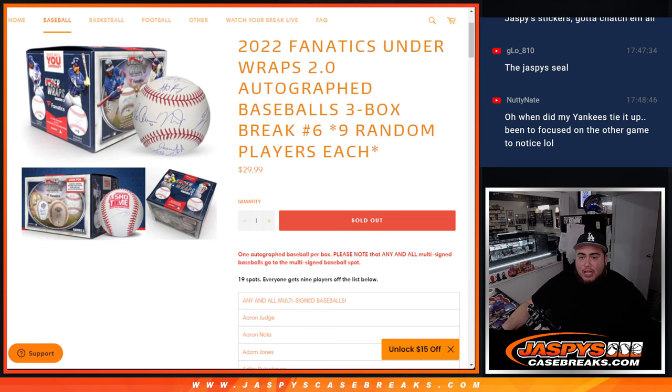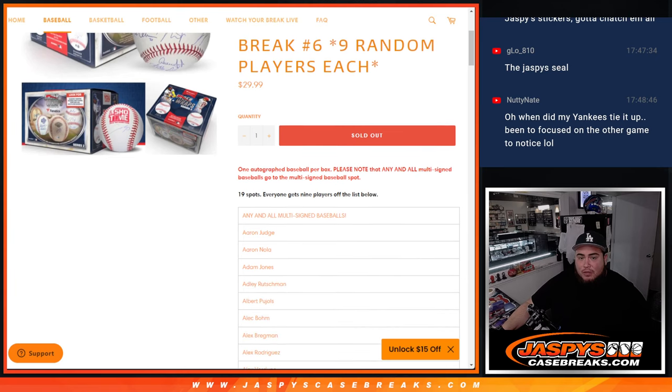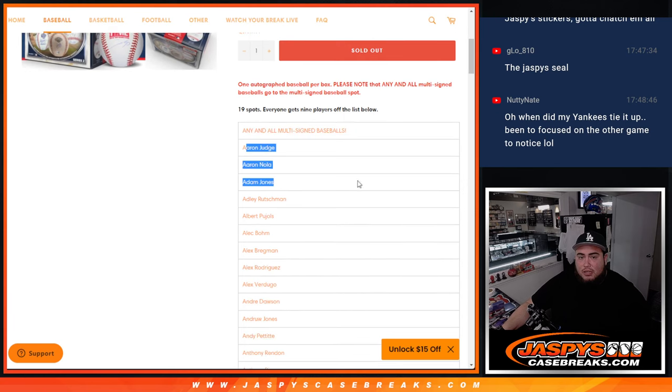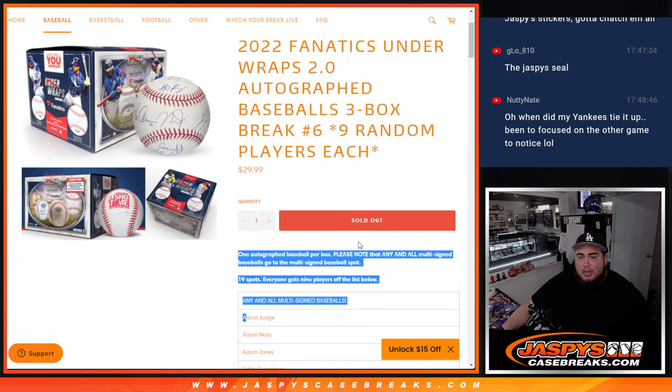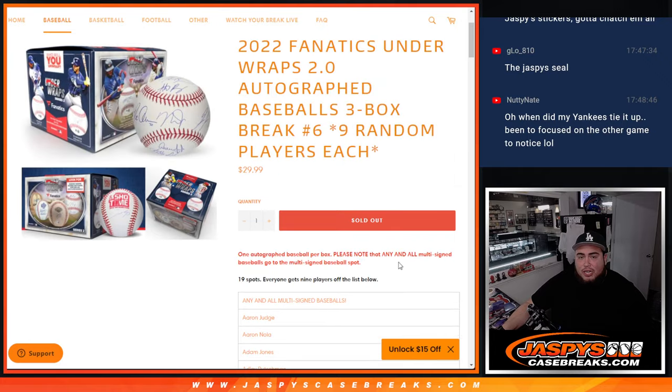Please note that any and all multi-signed baseballs will go to the multi-signed baseball spot. So there are 171 spots in the checklist, 19 spots that we sold. So we're going to times your names by 9.